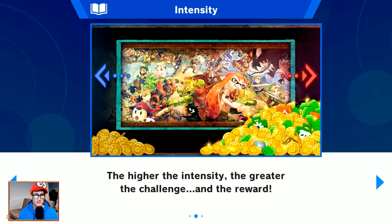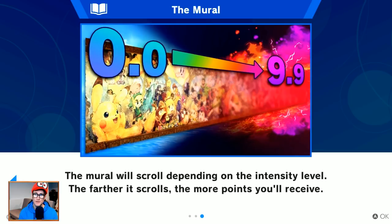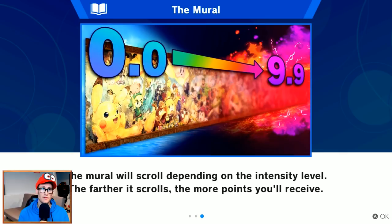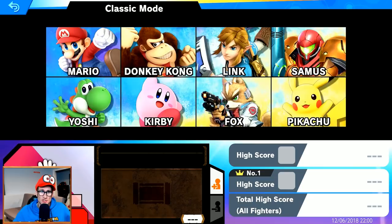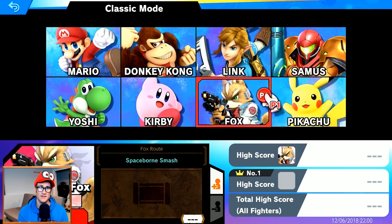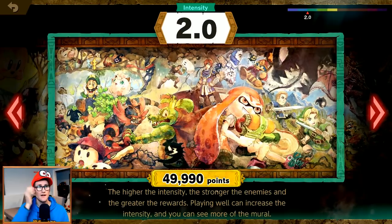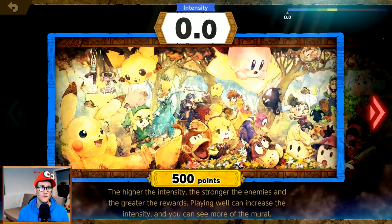Let's go to Games and More, Classic Mode. In Classic Mode, each fighter sets off on a unique adventure — win all six battles to defeat the boss. High intensity means a greater challenge and better rewards. We've only got eight characters right now — take a screenshot, it's a rare sight! I'll start at intensity level two. The higher the intensity, the stronger the enemies.